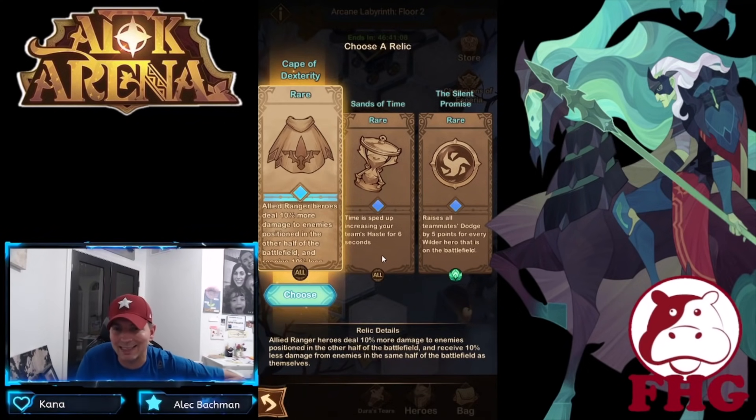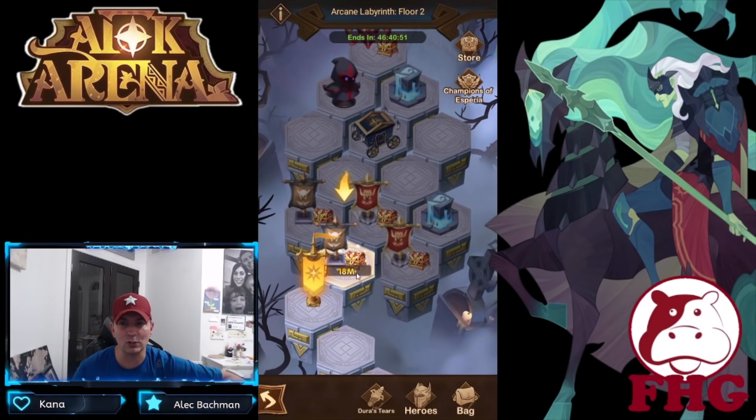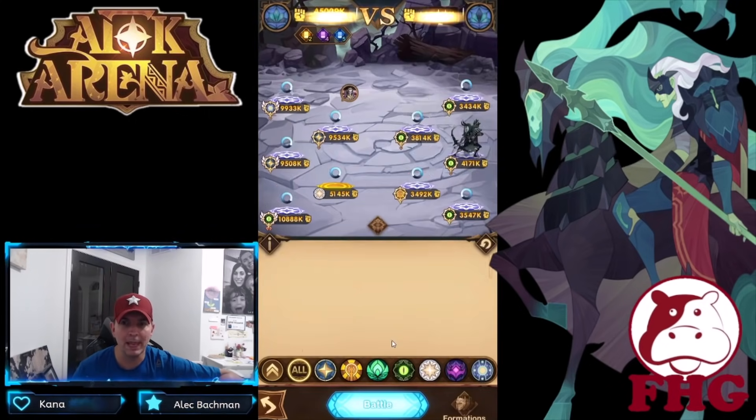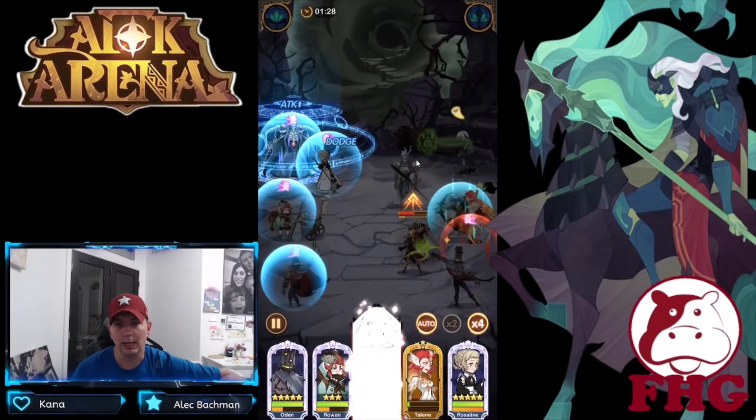Cape of Dexterity: allied ranger heroes deal 10% more damage to enemies positioned in the other half of the battlefield and receive 10% less damage from enemies in the same half. Not too bad — that's actually a pretty good buff. Remember, we mainly have casters in here with a little bit of support. I have not seen the support relic yet, and I don't have any rangers.